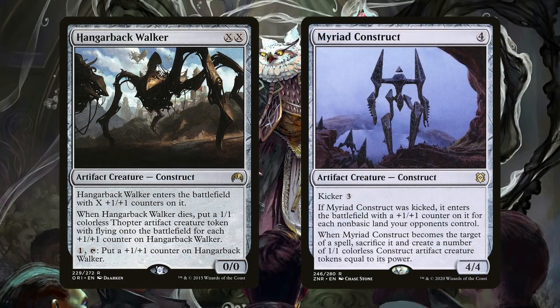In colorless, we have Myriad Construct and Hangarback Walker. Hangarback Walker works great because you can keep putting counters on it and then they turn into 1/1s — and if you put counters on those 1/1s it gets out of control. Myriad Construct is a really fun one because so many people have crazy mana bases in Commander. You can just play this gigantic construct that needs to be answered, and every plus one plus one counter on Myriad Construct turns into a construct a little bit later down the game.